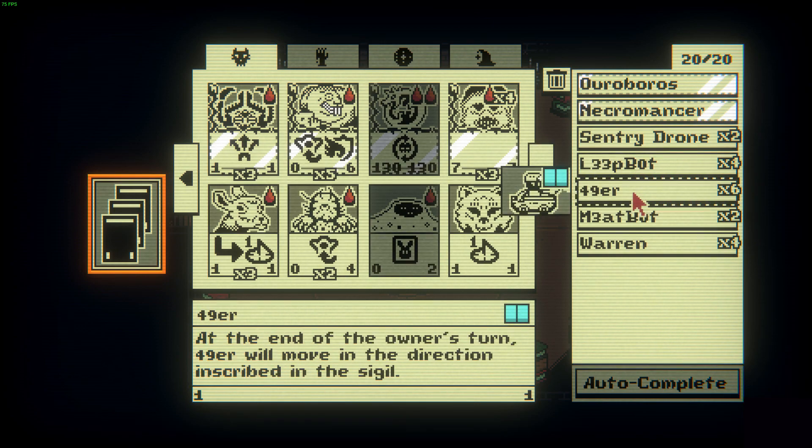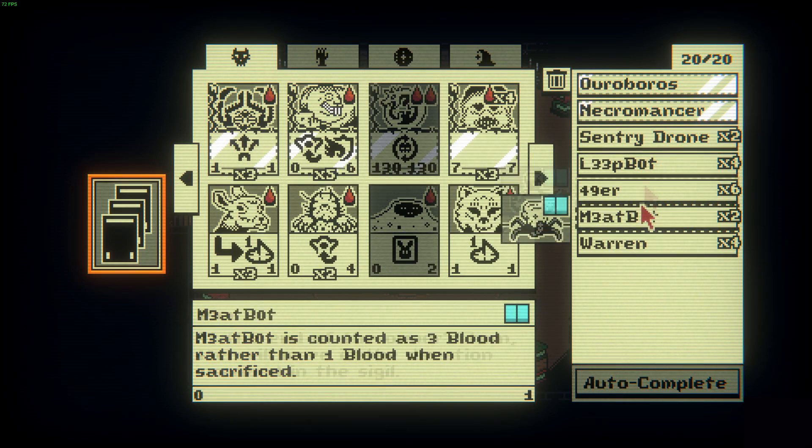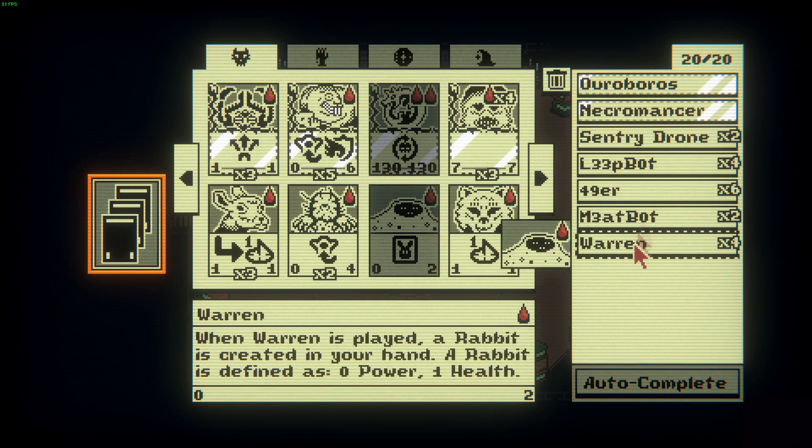At least one Sentry Drone is required to kill the hand, which prevents any attacks — but considering it's cheap, you might as well put as many copies as you can. You will also require one card that has at least one attack power, and also put as many Warrens as possible into your deck as it has amazing synergy with Necromancer.